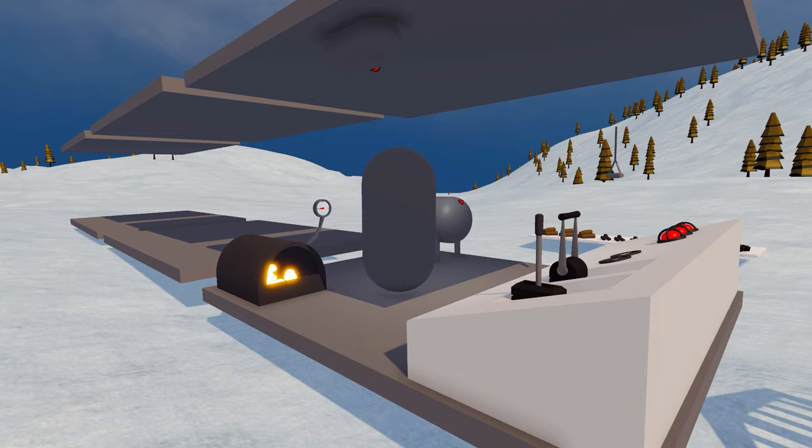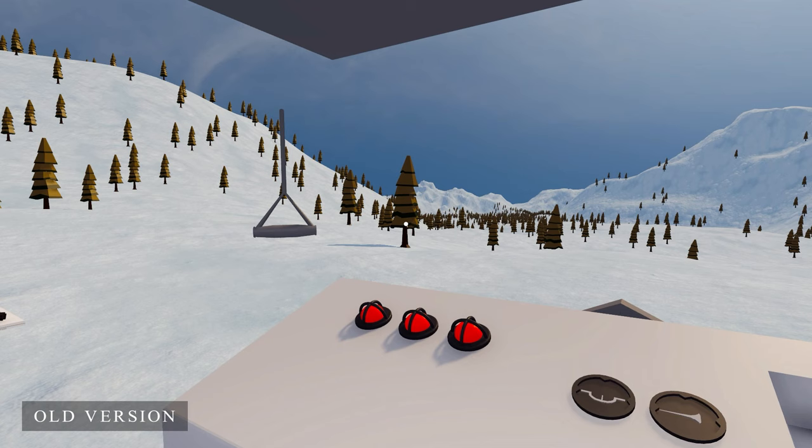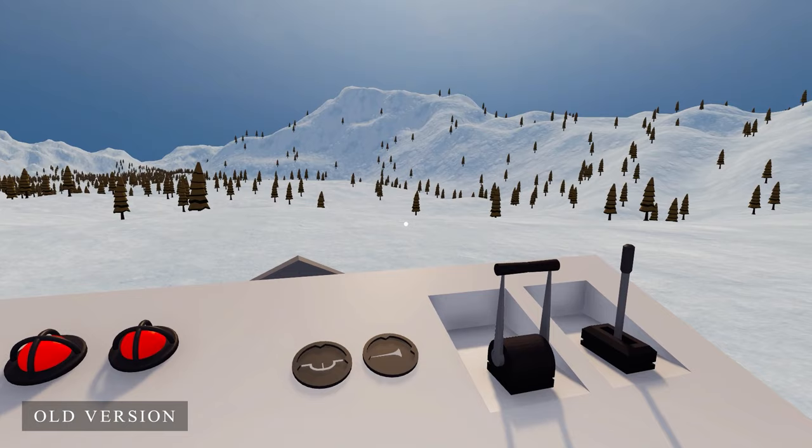The player movement has also improved over the last video. I switched to using Cinemachine with the new input system and will probably never go back to using the basic camera in future projects. With the Cinemachine package I made a simple noise offset during the idle state to simulate a slight head movement, and also added a little damping for smoother rotations.